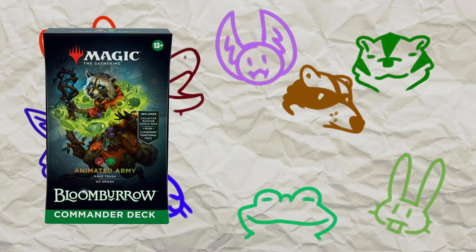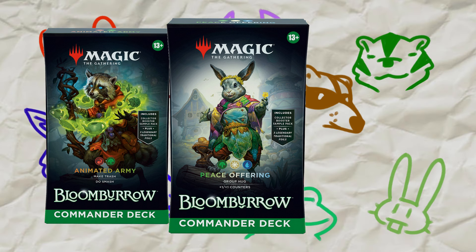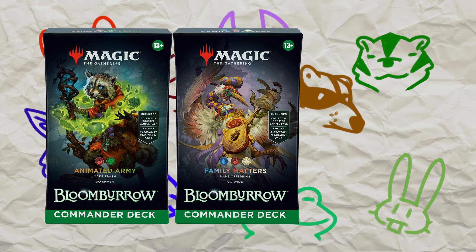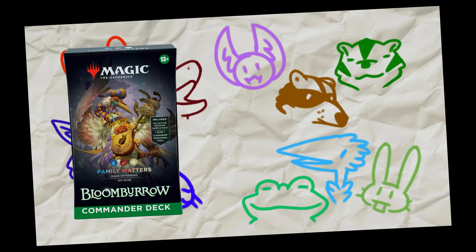The next deck is green-white and showcases a rabbit, which is no new information. Then we have a blue-white and red deck that showcases a bird. If blue-red is otters and red-white is mice, then it stands to reason that blue-white would be birds, which does track. As a personal note, I'm really excited for blue-white birds — I have a blue-white birds commander deck, so I'm just excited.